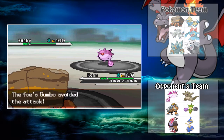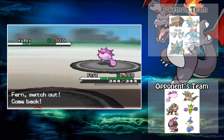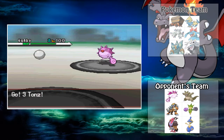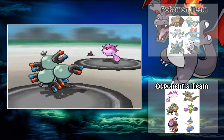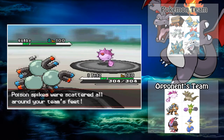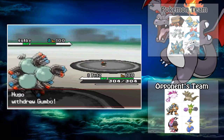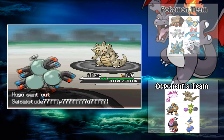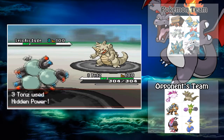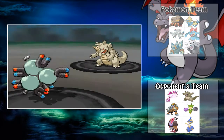Not too bad — I don't have a Rapid Spinner on this team, so I'm not going to be able to get rid of those hazards. But anyways, I'm going to send out my Magneton, nicknamed Three Tongues, because it's three magnets and it weighs a ton. He's going to switch out, predicting me to go for an Electric-type move, but I actually predict that and go for the HP Ground.